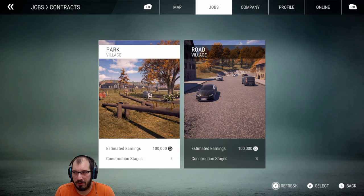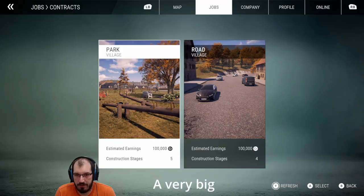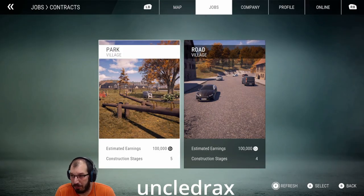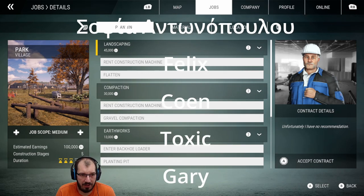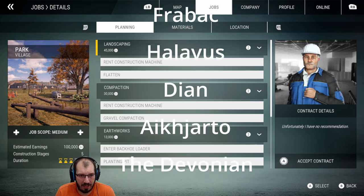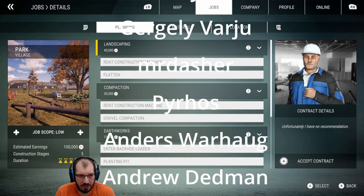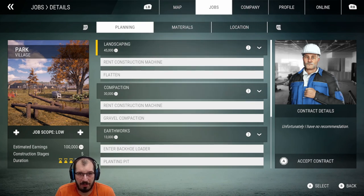I think I know what I'm going to do. No reason to keep you guessing — I want to do more, so we're going to use this one. Down there it tells you there are different job scopes. Sometimes there's a little more and sometimes nothing. I'll pick the lowest one because it doesn't seem to matter. Accept contract.